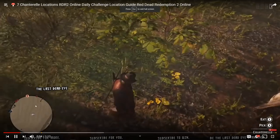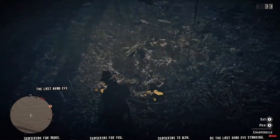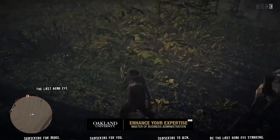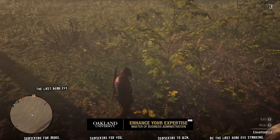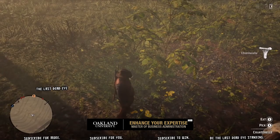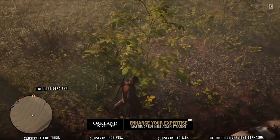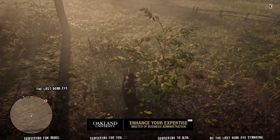Hello and thank you for viewing. As you can see, the chanterelle is on the screen right now — it's a yellow mushroom. You'll be picking these in groups of two to four. There are possibly four at each location. I'm going to show you seven locations where you could find two to four each, so you should be able to pick 14 to 28 chanterelles from what is on this map.